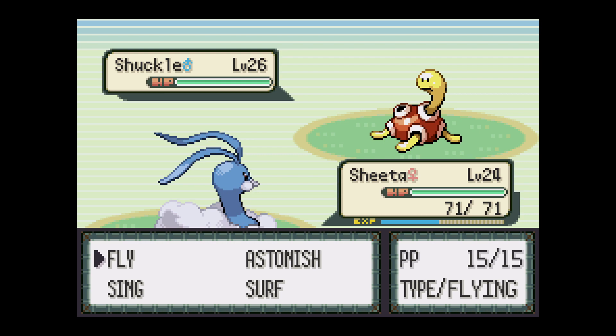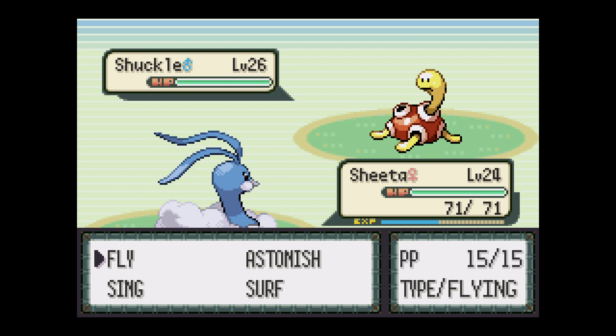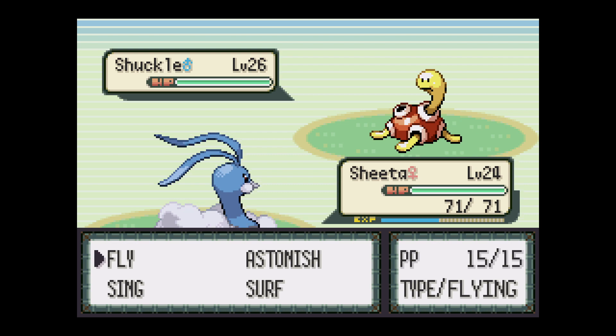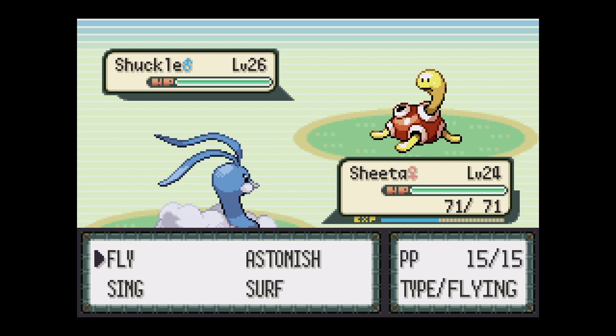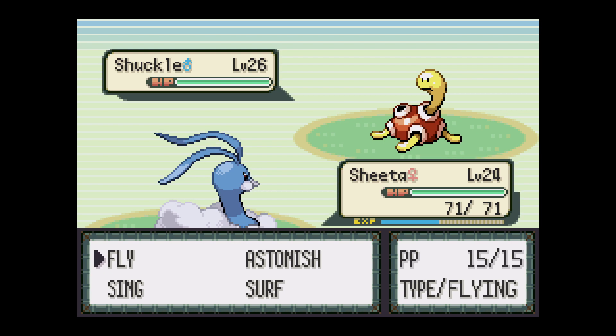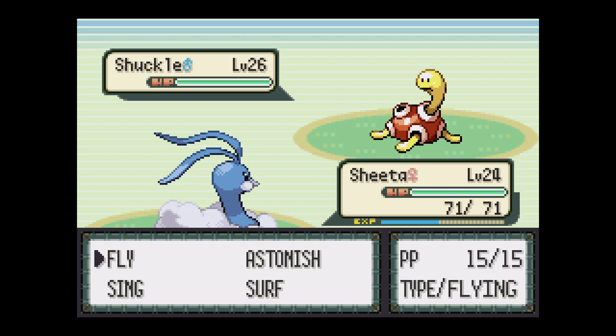He's not in Scarlet and Violet - Gen 9 - but he is in Sword and Shield, Brilliant Diamond, Shining Pearl, Omega Ruby, and Alpha Sapphire. He's one of the least liked Pokemon. I don't know if I've done a Pokefact of the Day on Shuckle. I'm definitely gonna do one. In Emerald at level 26 he would have Safeguard, Encore, Wrap, and Withdraw.